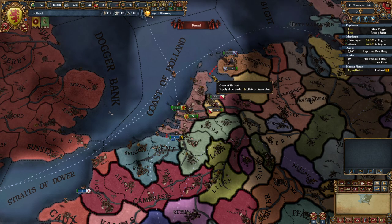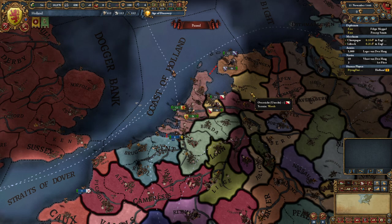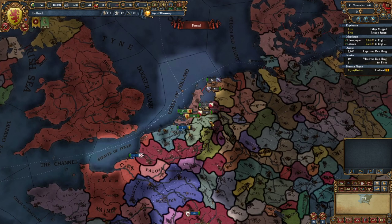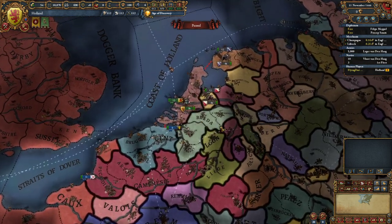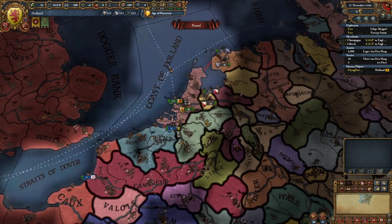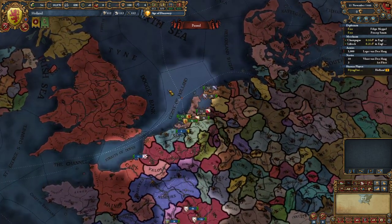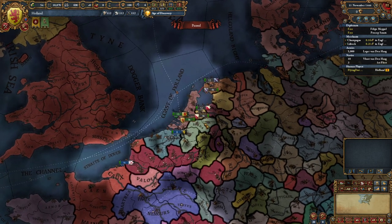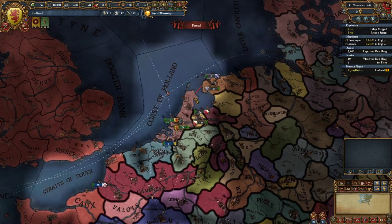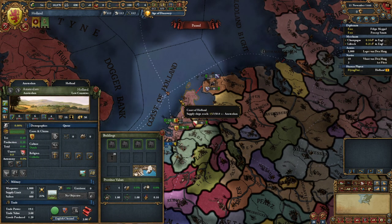Hey everyone, Flying Dutchy here. Welcome to a new EU4 run in the Emperor patch 1.30.3. Welcome to Holland — we are going to try to form the Netherlands, and in this run we will try something different. Instead of blobbing all the way around, I am going to try to play tall. I chose Holland because Amsterdam is the best province in the game to develop.